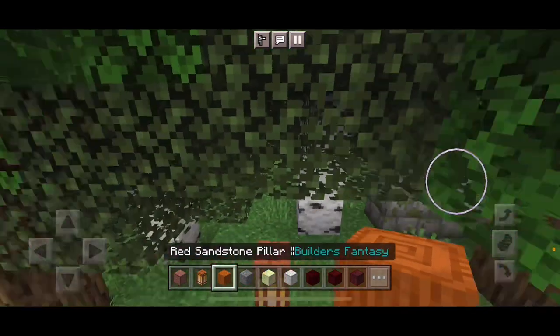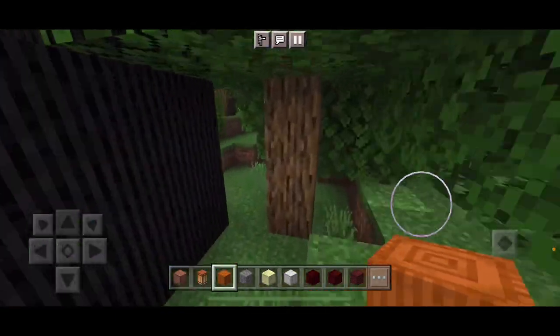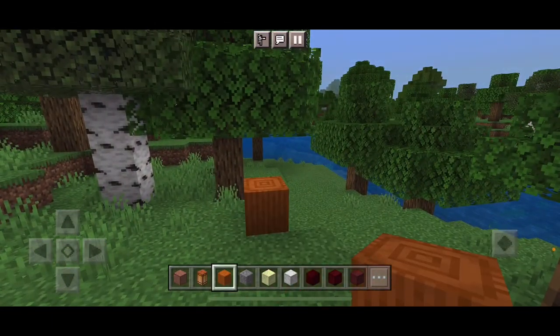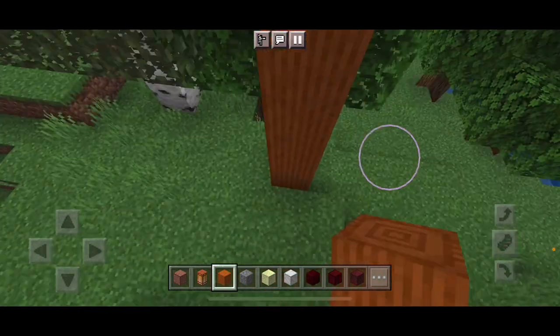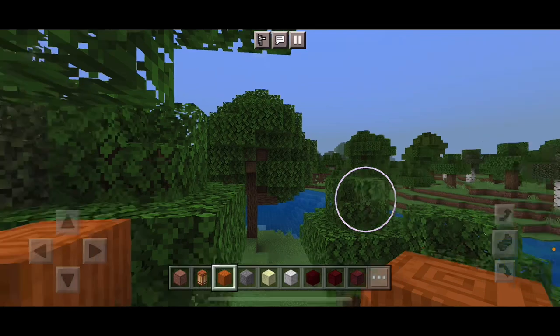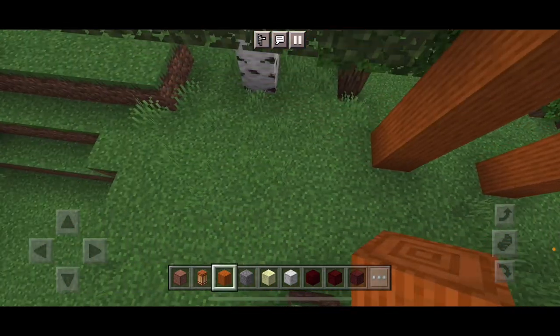A Red Sandstone Pillar — yes, there were sandstone pillars. These are gonna be pillars now. Pillars for what? I'm not really sure. They're just gonna be here.